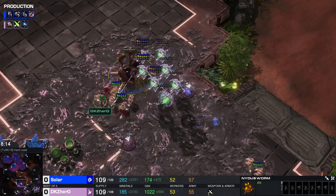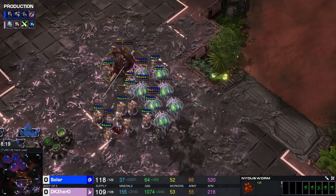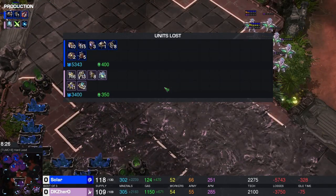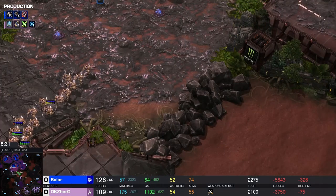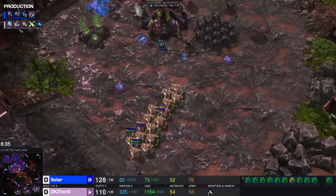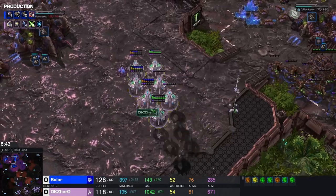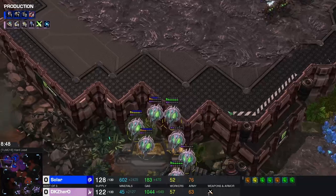All in all, damage control: 16 probes went down. Not too bad — 115 zerglings though, actually wow. Hero is not in a bad position — he's got his three bases and he's actually up in workers. He still has like six million oracles flying around, they're low on energy though. I think Solar has given up on the Nydus play for now.